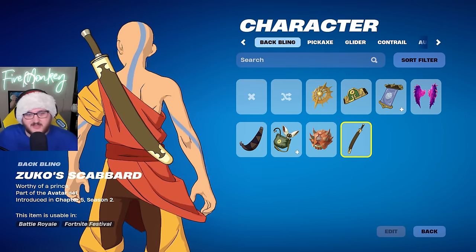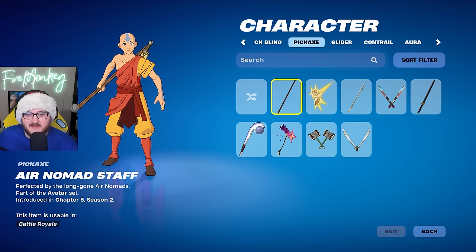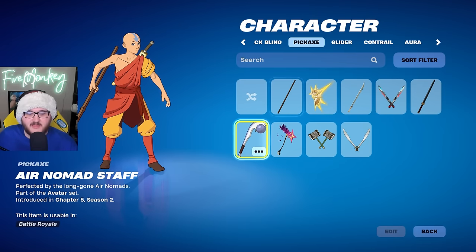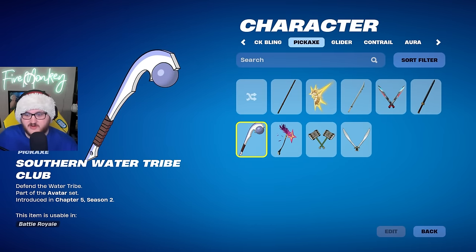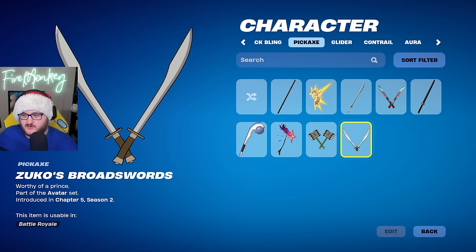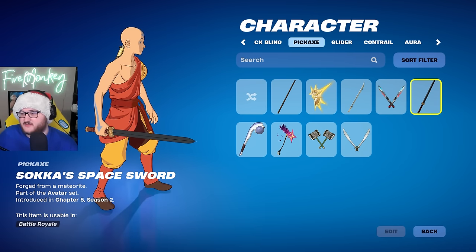We have the Air Nomad Staff pickaxe — I'll go ahead and swing it for you if the locker UI doesn't mess up. We have the Southern Water Tribe Club, another part of the Avatar collaboration. We have the Warhammers and the Broadswords as part of the collaboration, and then the Space Sword also part of this collaboration.